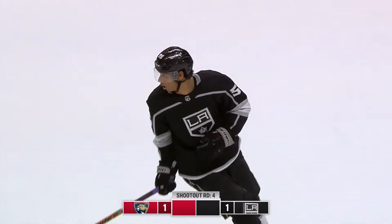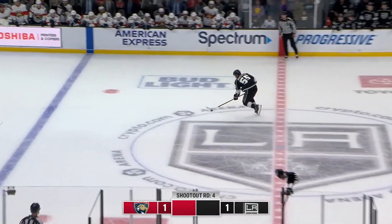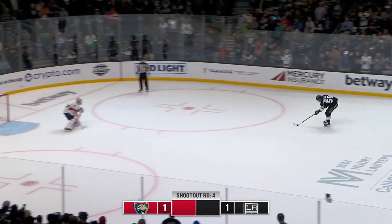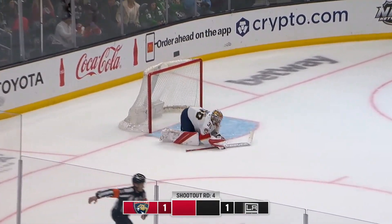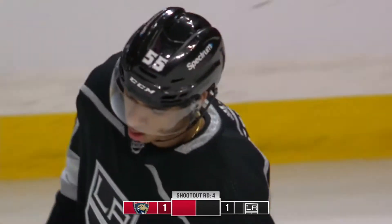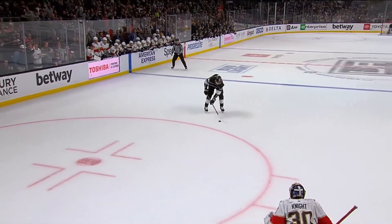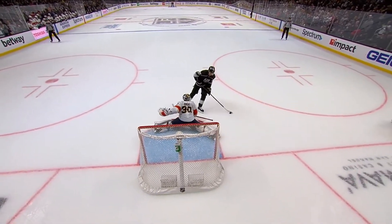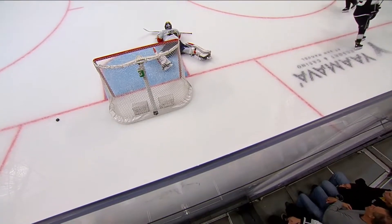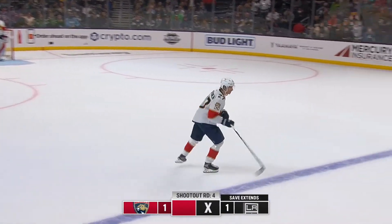19-year-old Quinton Byfield, one for one this season. Byfield moves in — he lost the puck stick handling and it rolled away. Couldn't regather. He still might have had an opportunity to right himself. He lost it, but couldn't reach around there. By that time you lose your opportunity to go over the top of the pad.